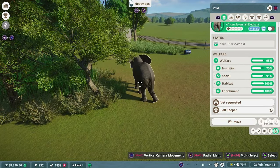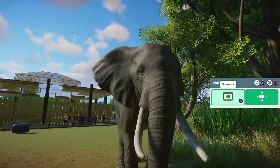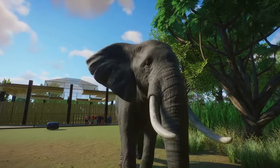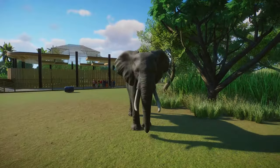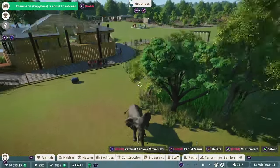In case you missed the last episode, we made our Vanishing Giants exhibit, which is dedicated to elephants now and rhinos later. In a future episode we'll add the rhinos — we don't have them in yet. Right now it's just African elephants, but the exhibit turned out really well. It's going to be a thriving herd once they start breeding and we can get some more.